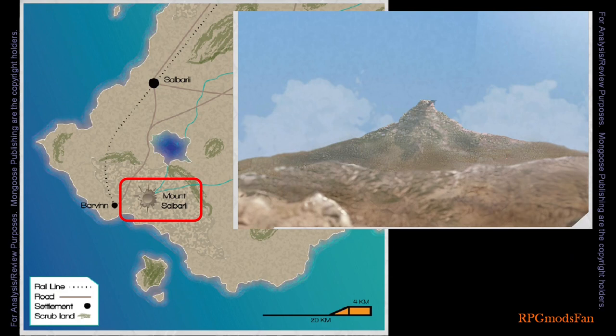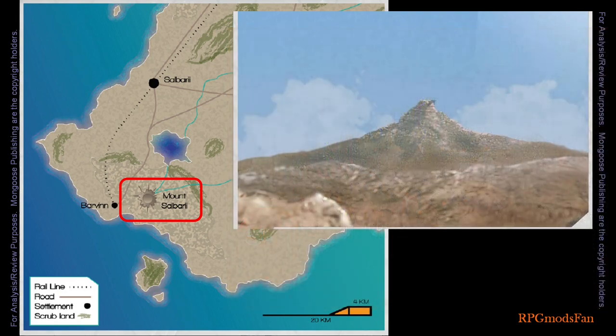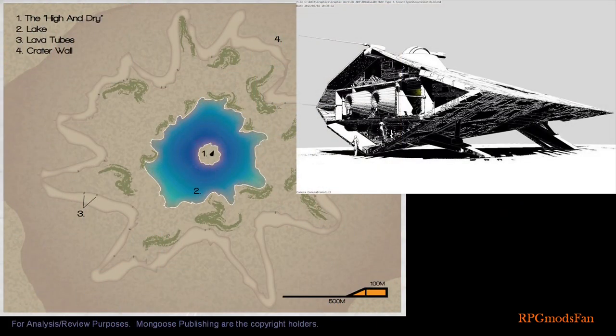If the travellers have filter masks, respirators, thick clothing, and had the foresight of getting rock climbing equipment, then as a game master I would condense this section to only a few minutes of gameplay and not make the climb too challenging. The High and Dry is parked in the middle of an island, in the middle of a crater lake, in the cauldron of Mount Salbury Eye.